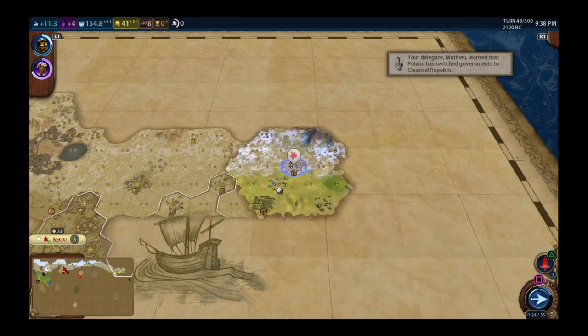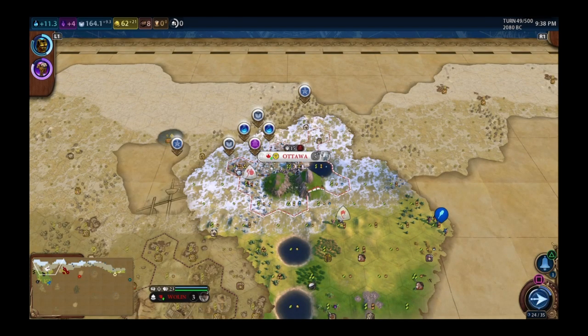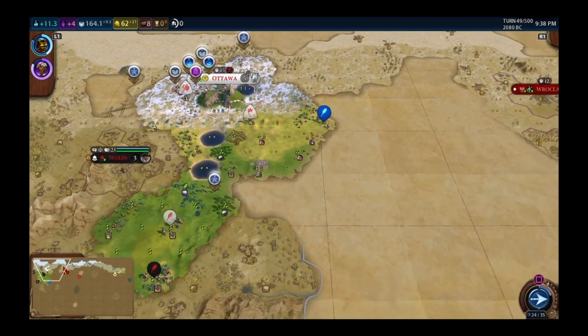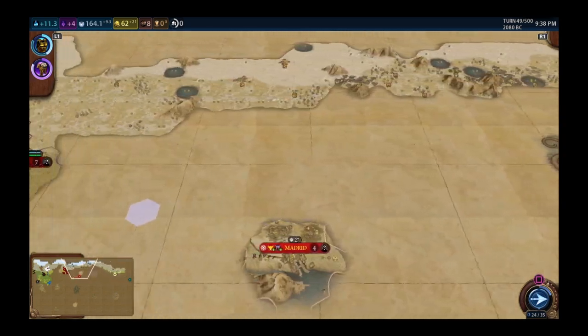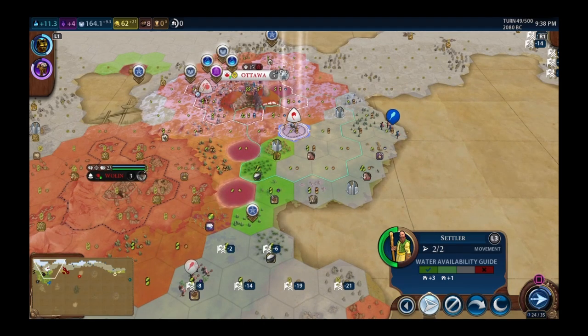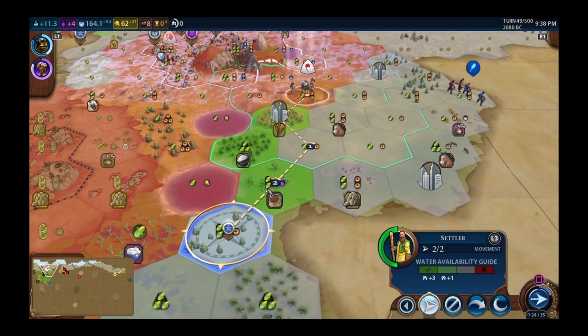The scout is close to completing circumnavigation. Should have left barbarians on — it would have held back the AI a little. Hercules is two turns away, then one. Looking at the settler to see if Maui has moved up at all.